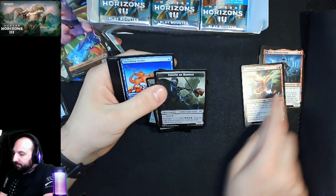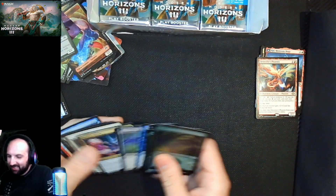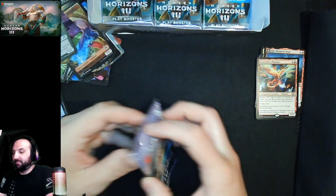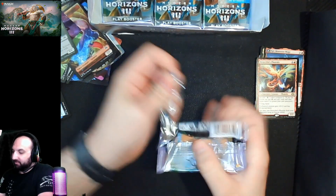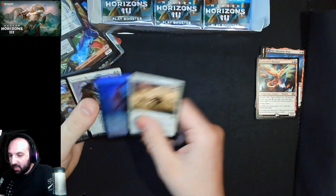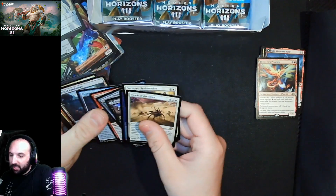Detective's Phoenix — sweet, don't think it's worth much but we'll put it over there anyway. I have a feeling this token's worth money. This mana dork is insane. Copy token, Wrath of the Skies, and Savine's Reclamation — Wrath of the Skies is sweet for draft.